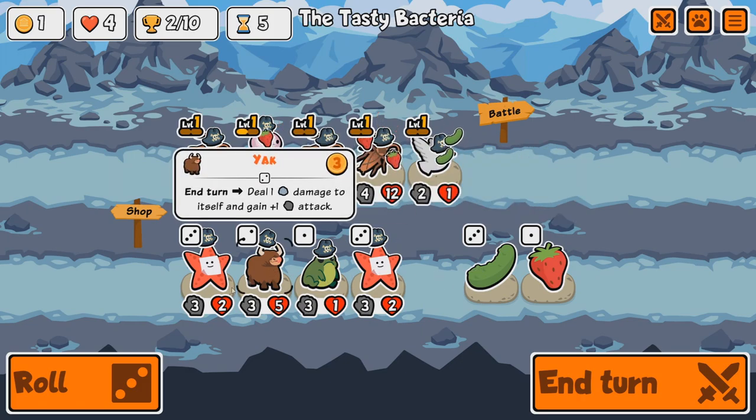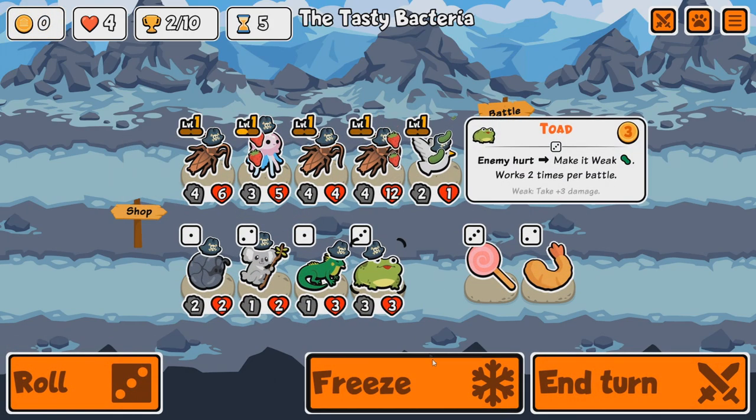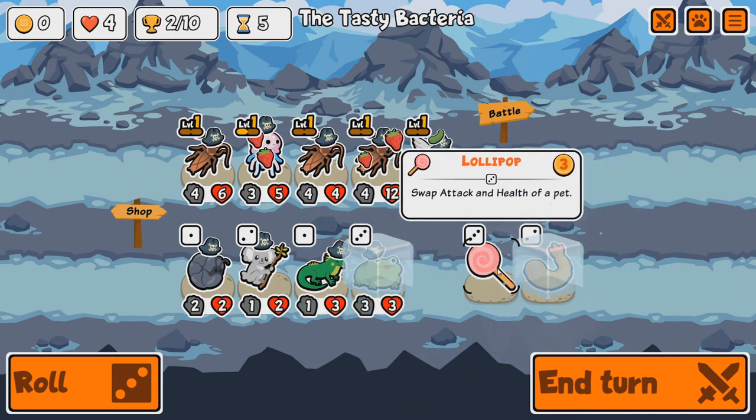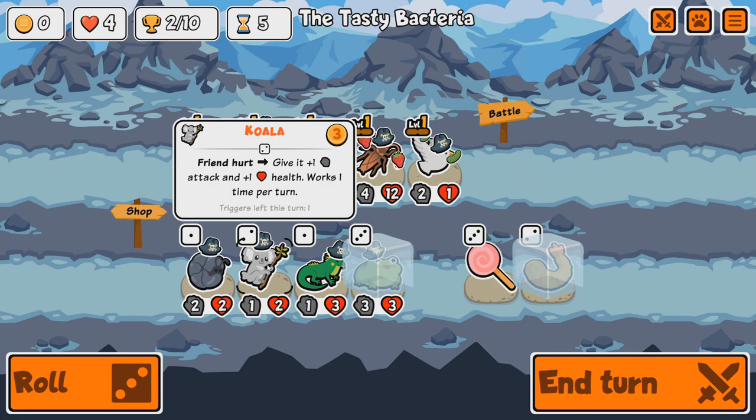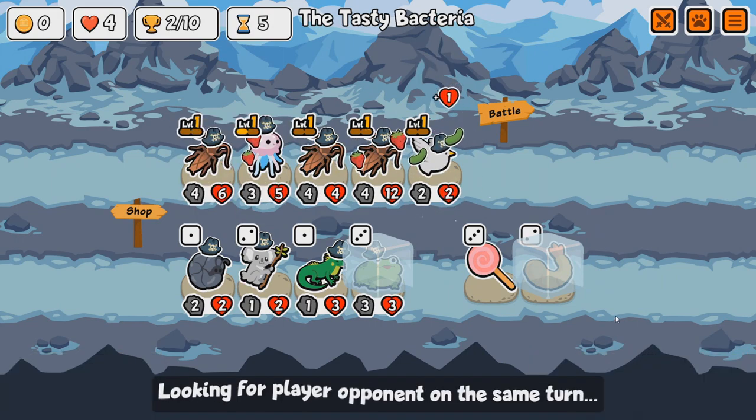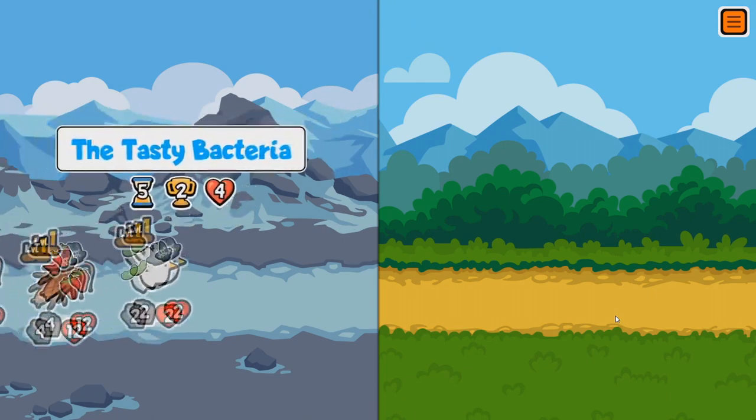I'm probably going to combine the cockroaches eventually. The Toad is nice, Pride Trip's nice. I think next turn is probably the turn where we're going to be combining the cockroaches.